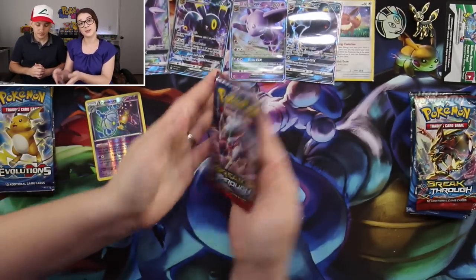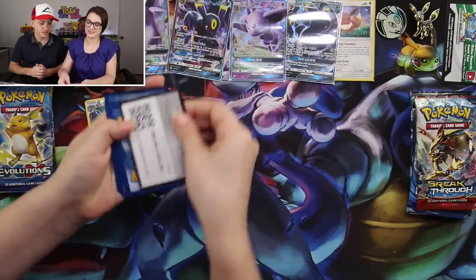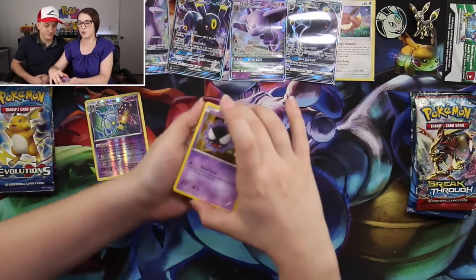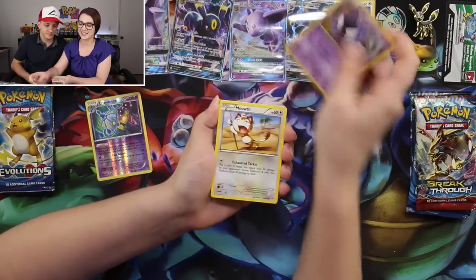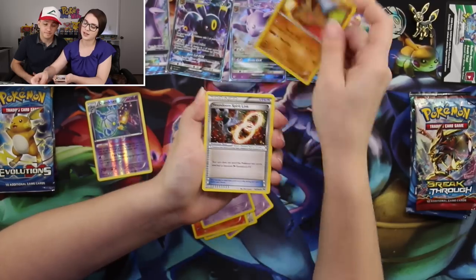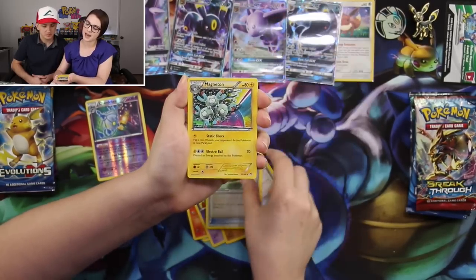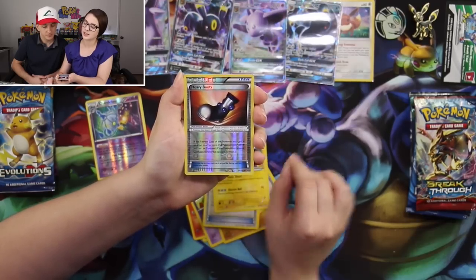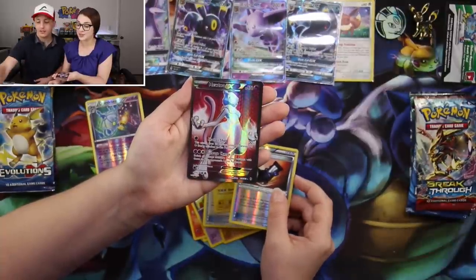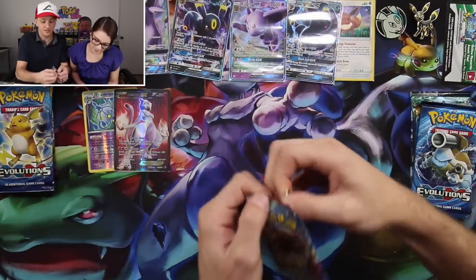Moving on to Breakthrough — so much easier to open. Starting off with Gastly, Meowth, Pansear, Ralts, Swinub, Houndoom Spirit Link, Floatstone, Magneton, Heavy Boots Reverse, and the rare is — oh my goodness — a Full Art Mewtwo EX! That is such a cool full art texture. The Espeon box is on fire!